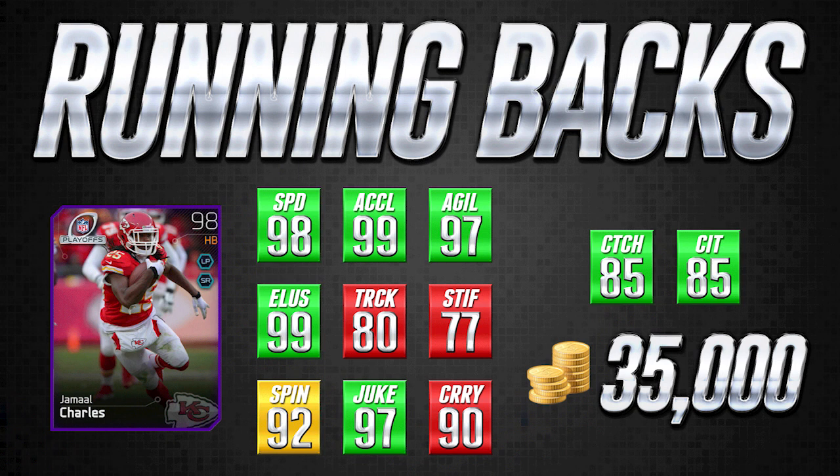Moving on to running back number two — this is a card that's been out for quite some time but it's an absolute beast as well. This is Playoff Jamal Charles, and it has 98 speed with 99 acceleration. Other than the Ultimate Legend Barry Sanders and some other top-end Ultimate Legend cards like the Chris Johnson Combine card, it's pretty much the fastest running back in the game. All those cards are quite a bit more expensive, so this is the fastest running back for under 50,000 coins. It also has amazing elusiveness.